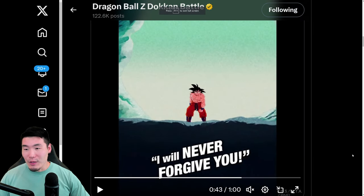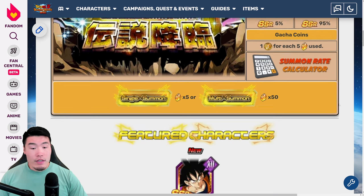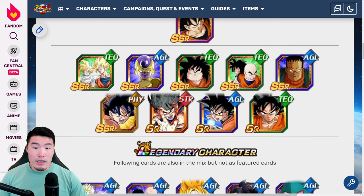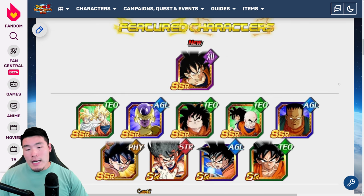Now let's take a look at the banner. This is a standard Legendary 7 banner by today's standards with three featured LRs. We have the new LR Goku, the LR Gohan and Goku, and LR Golden Frieza. And some other SSRs: Siachrobe, Gohan and Krillin, Ader, and another Goku.